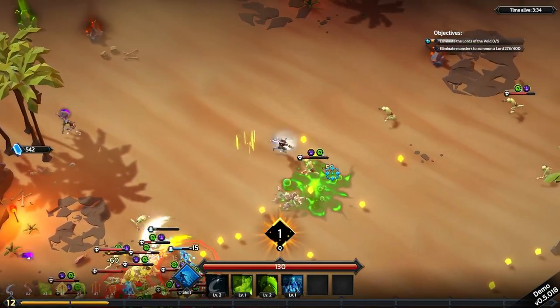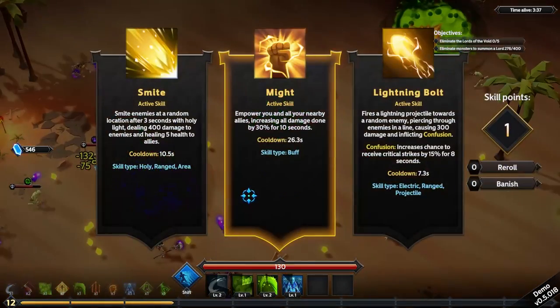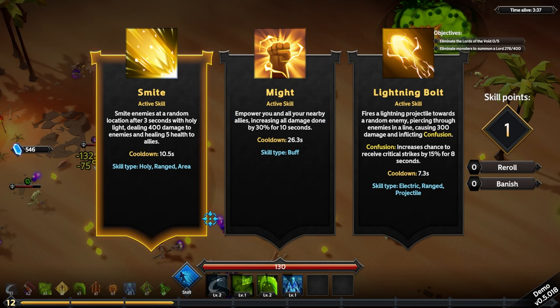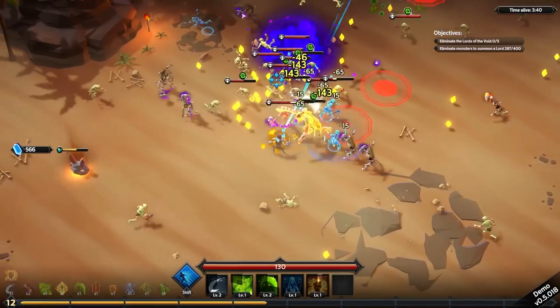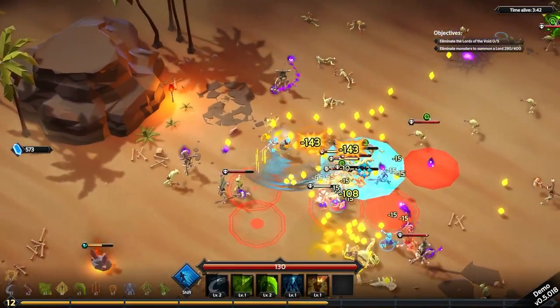I thought it was going to be kind of a dud skill, considering I've already got a slash and might be knocking enemies away. Let's see — empower you and all nearby allies, increasing damage done by 30% for 10 seconds. That's a nice buff. We also have Smite, which might get buffed, or lightning bolts — now let's grab the Might buff, because if I can keep that up permanently that should help.